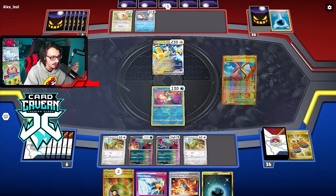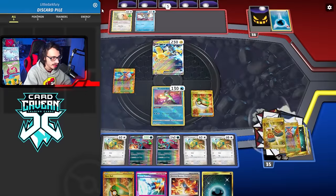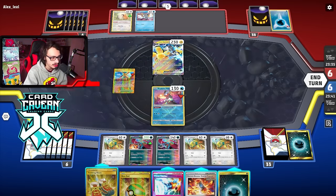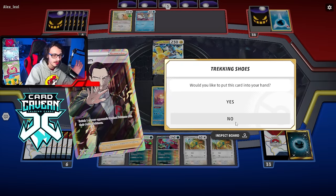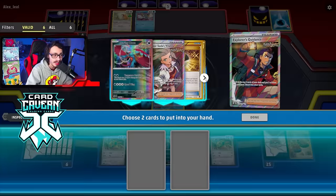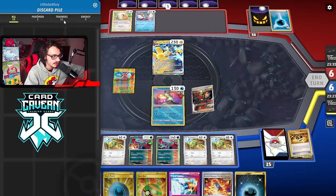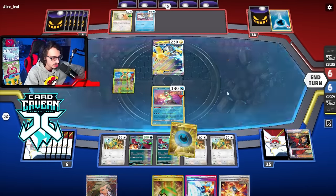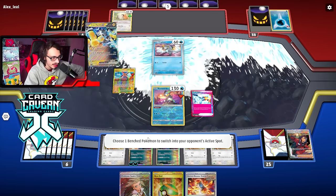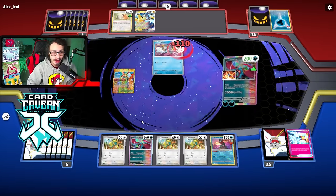I can thin with this Nest Ball. Greninja — need something. Dark energy's good. Got an Explorer's Guidance — we can play that. Got Dark Patch, got Sada, we'll take those two cards. We can attach Dark Patch. I might want to save the Ancient Booster Capsule in hand — we'll bring in the Frigibax here and knock it out with Vengeful Fletching. Unfortunately I did not get a Dunsparce set up but that's fine.